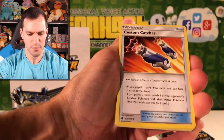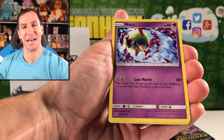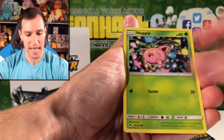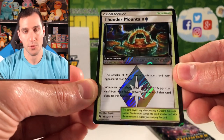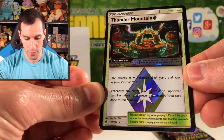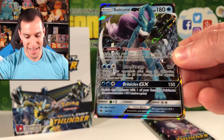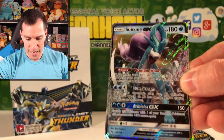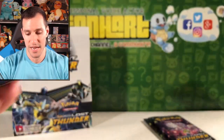Dark Energy — Custom Catcher, Hitmontop, Alolan Diglett. Natu! How do you do? It just feels good saying it no matter where you're at. Chikorita. Thunder Mountain Prism Star — we did get another Prism Star card, very happy about that one. And yes — we got it! We got the card! A Suicune GX Ultra Rare! I think this was the one I was talking about earlier. A GX card — very, very nice, a Suicune GX!